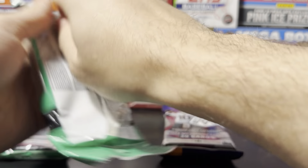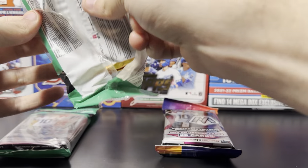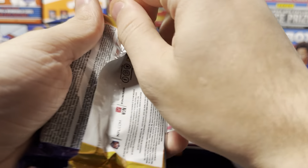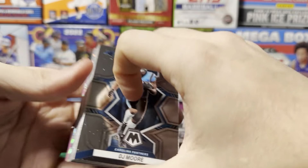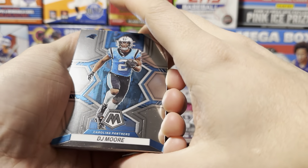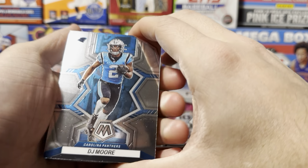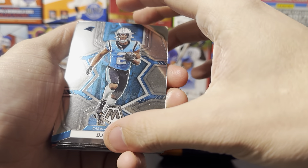Opening them is gonna be the annoying part because you've got two packages. I'm kind of new to mosaic — I don't really go for mosaic that much. I love how the cards look but I don't understand all the colors. It's hard for me to tell the difference on the parallels. There's genesis and stuff like that — I don't know how to tell if it's a genesis or not, so if I miss one I'm sorry.